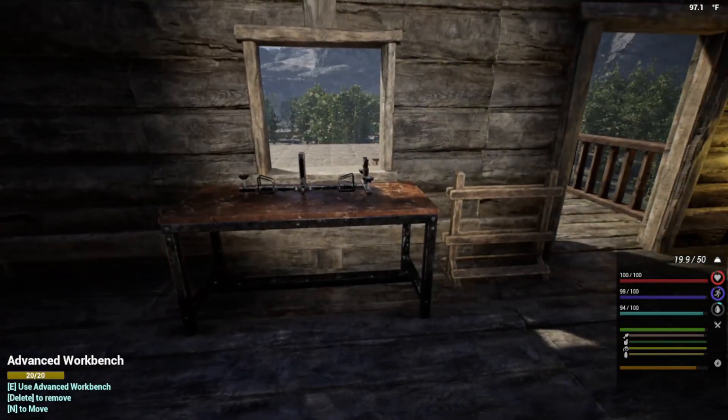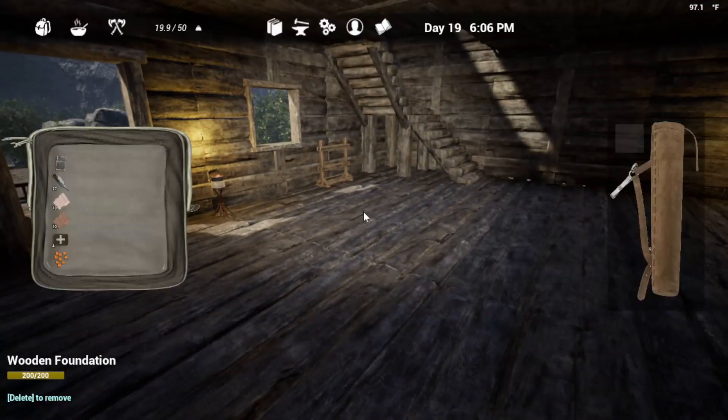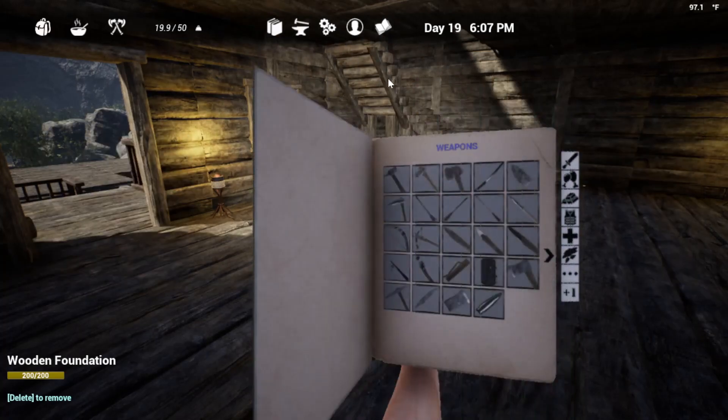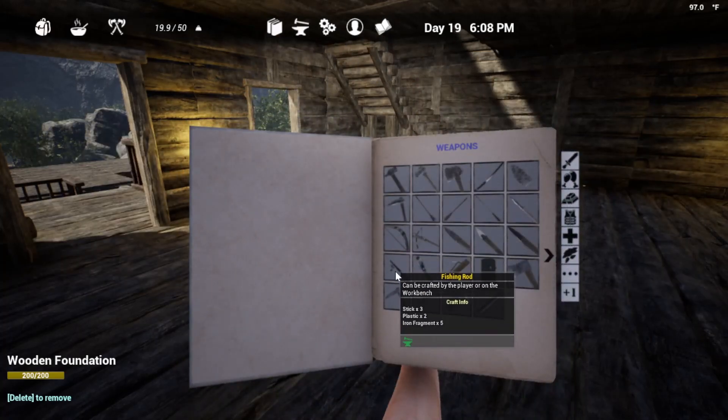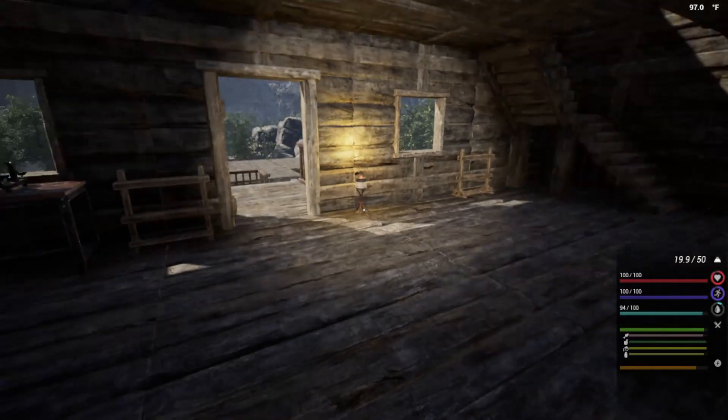And finally, we have our advanced workbench — I am so happy. Let's see what it takes. So for the fishing rod, we are going to need three sticks, two plastic, and five iron fragments. I think we can do that.